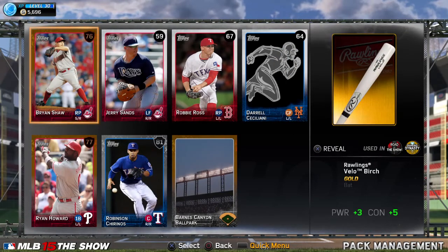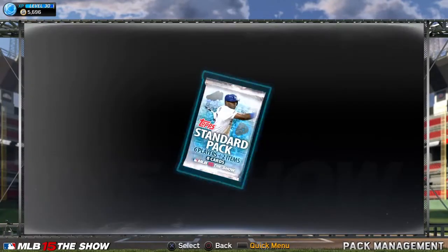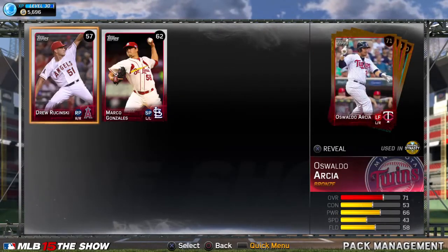Roberson, Chinrose - ooh, a gold bat, probably worth a few hundred. Oh, another Ryan Howard as well. Not too bad, not too bad for gold players - over gold bats.